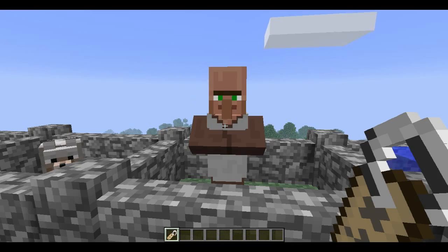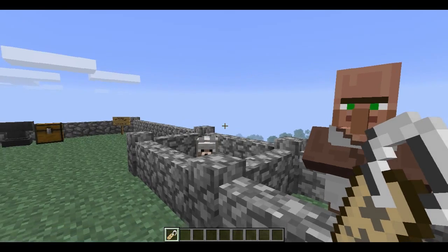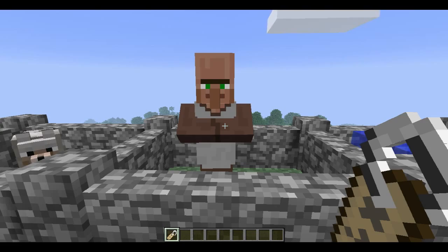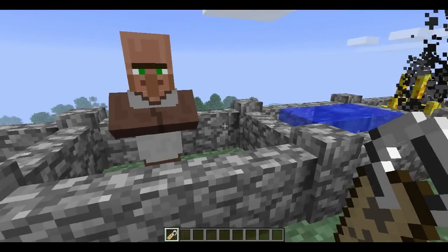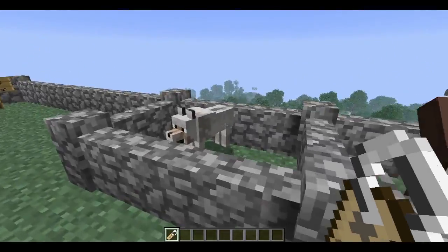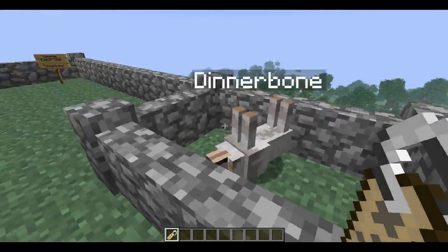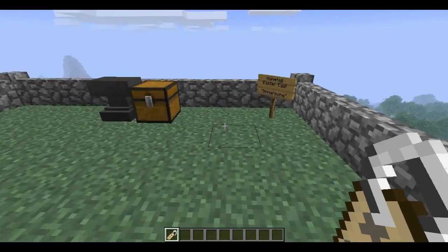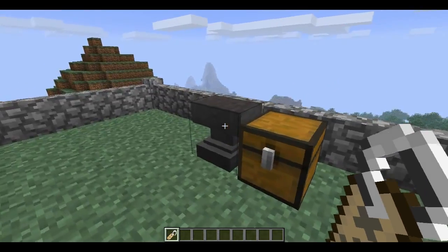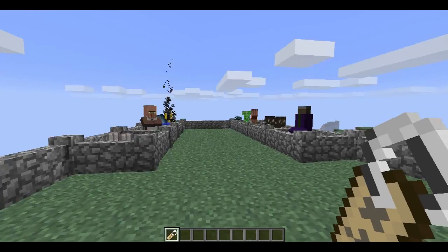This is one that doesn't work with villagers — it does not work with villagers because when you right click on them they interact. Basically it doesn't work on any mob that you have an interaction with when you right click. I'm not sure about donkeys and horses, but I don't think it will work on them. And finally, it also works on a wolf.